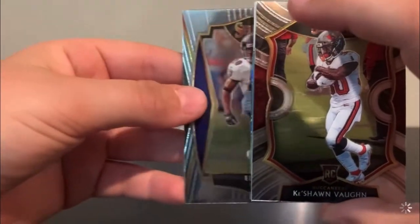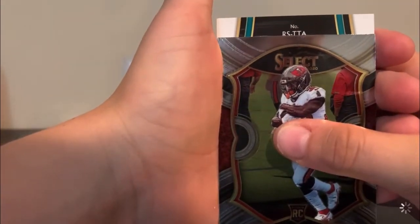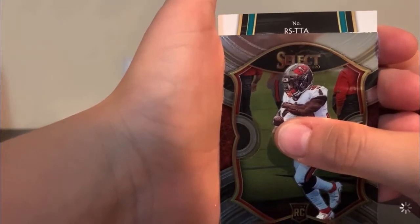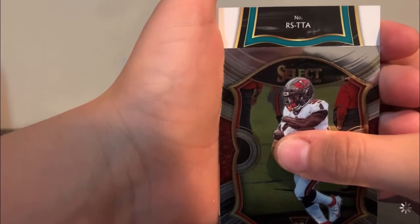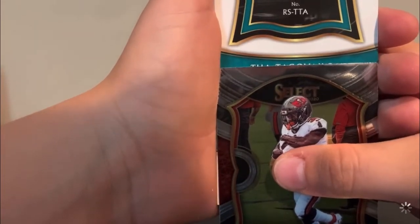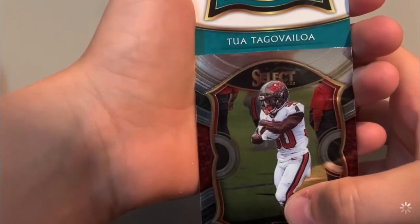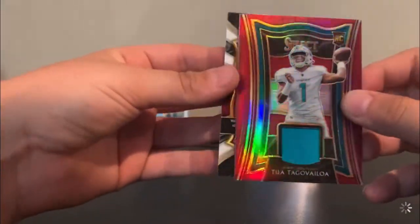Is it this next one? I saw those colors — I definitely saw those colors. We got an Ed Reed blue die cut. Grant Delpit. The sky is a thick one. Oh my gosh! I see that TT. Oh my gosh! I don't even care if it's just a patch — I will take that. I'm just gonna flip it. Nice. That is a nice Tua! Let's go!